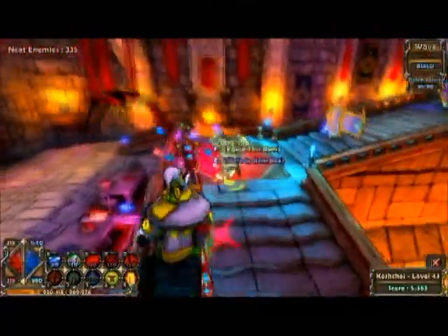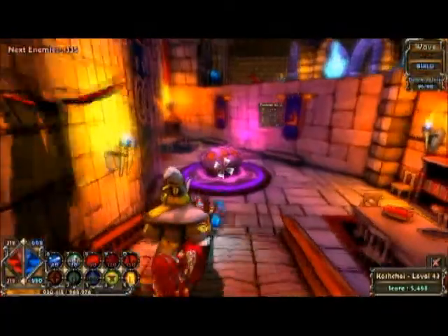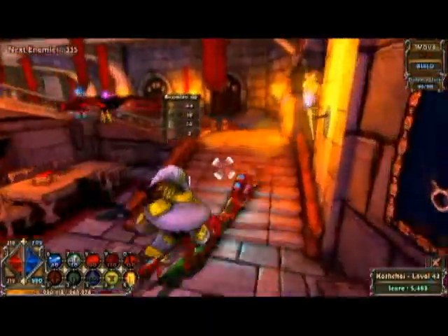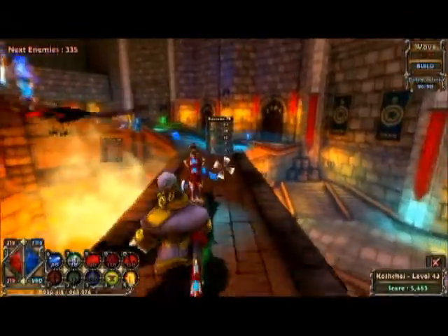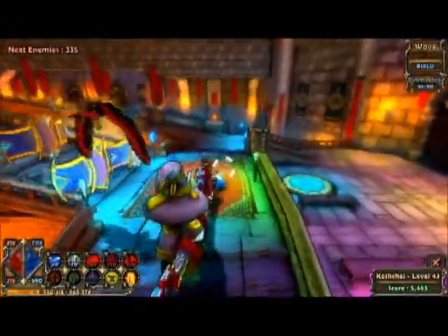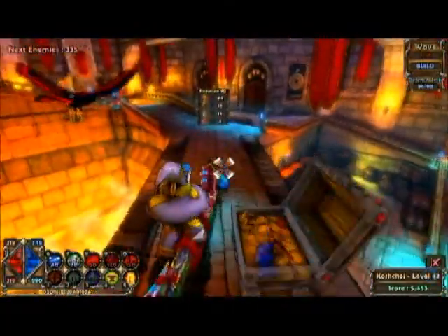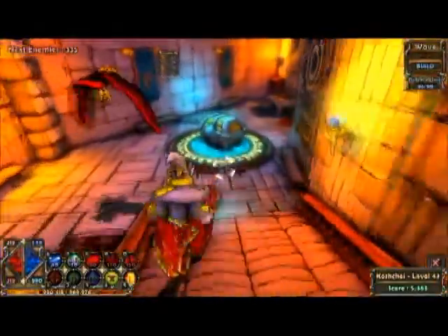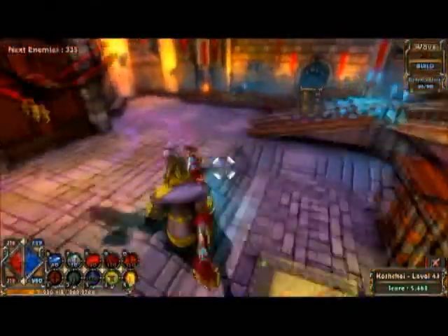Every time you go up a level in difficulty, the creatures walk a little bit faster and have a little more health. The Ogres tend to have a lot more health, and of course the boss in the next level has a really lot of health — a whole lot more than he did in previous difficulties. Which is why I had such a problem — just couldn't do enough damage to him. He basically destroyed almost everything, and I had to take him out manually with the staff I had previous to this, which wasn't really that great.